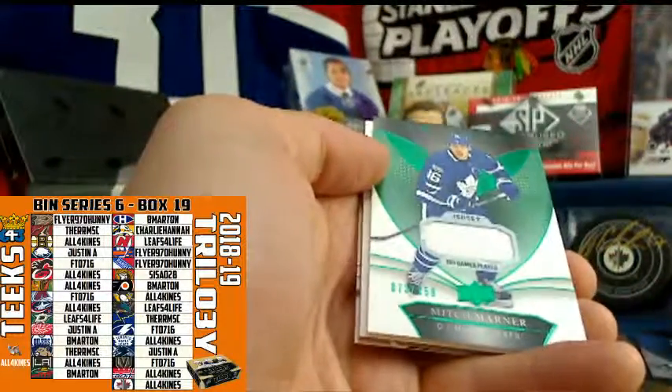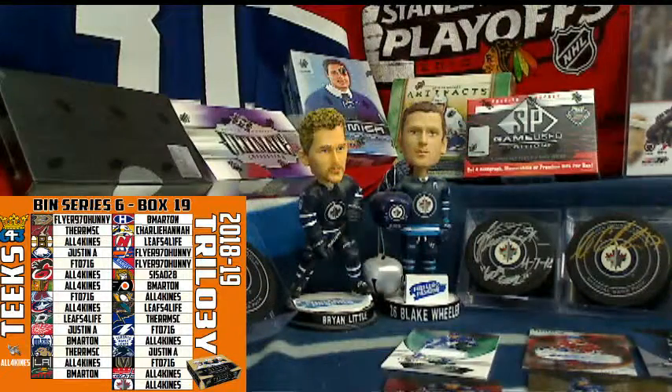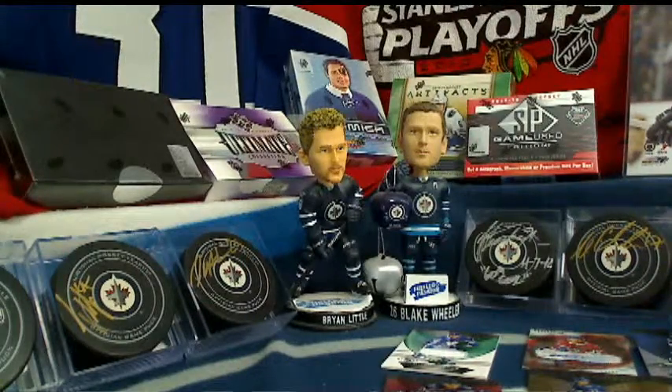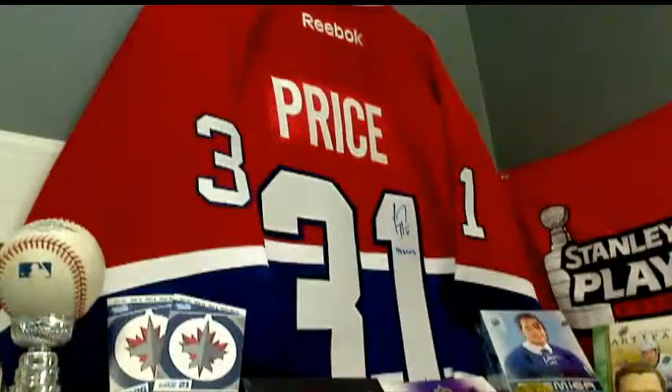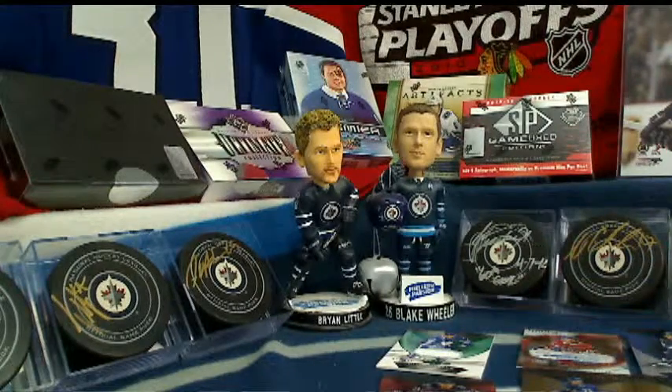In the final pack, a Mitch Marner emerald parallel numbered out of 159 — going to the Toronto Maple Leafs and all four kinds, a six-point card. That's it, you guys! Thanks for sitting in on the breaks. Check out Artifacts, currently listed as box number 20. Next weekend should be the last weekend of this bonus, then we're going to give away the autographed jerseys — either the Price or the Luongo — three personal hobby boxes and some bonus cards. Have yourselves a great rest of your weekend, guys. Go Blues!